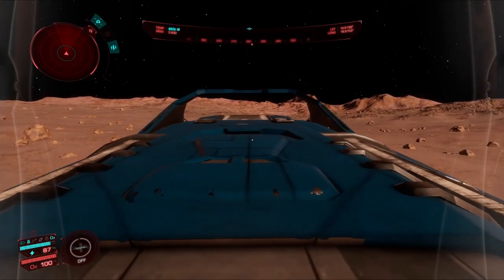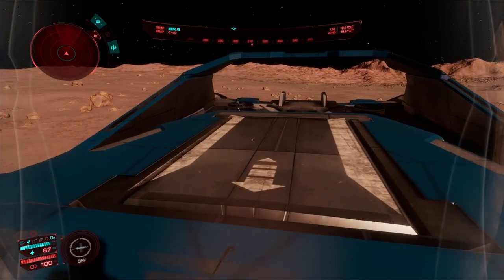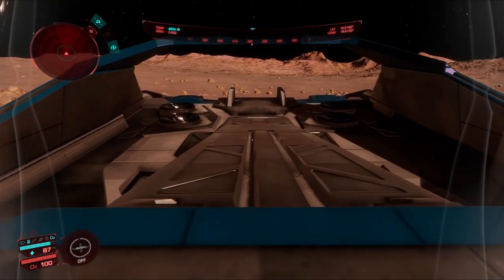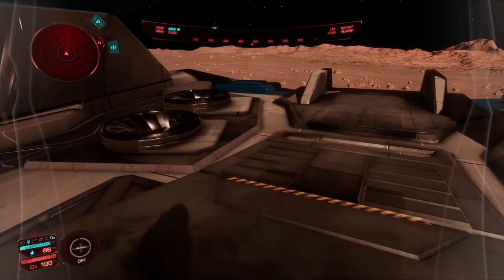For a lot of commanders, Odyssey felt noticeably short when it came to ship interiors, but there is a bug I have encountered that would allow you to explore the ship interior as the ship design currently stands. This only occurs when using the camera suite when standing on the ship.